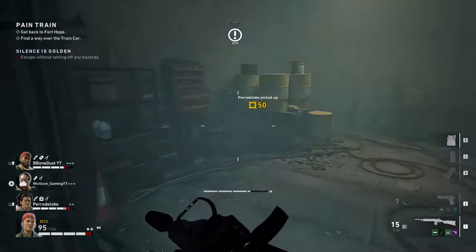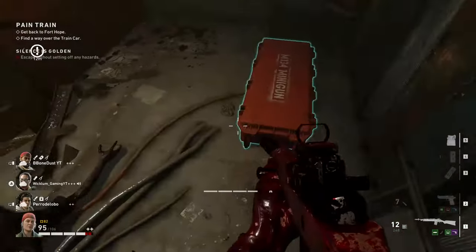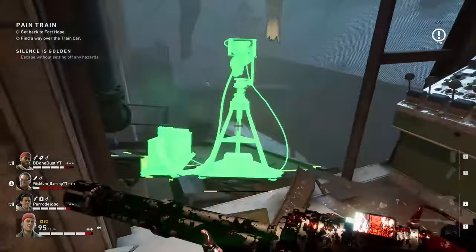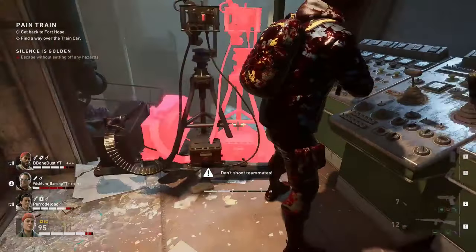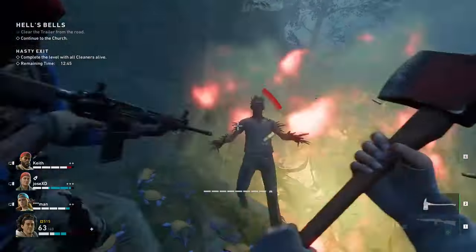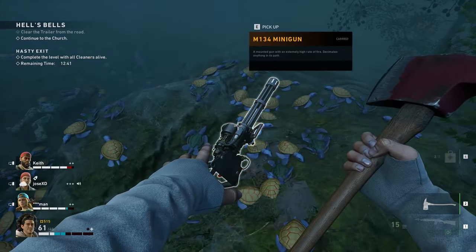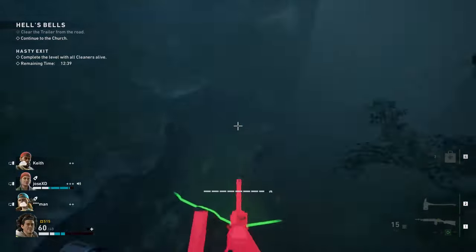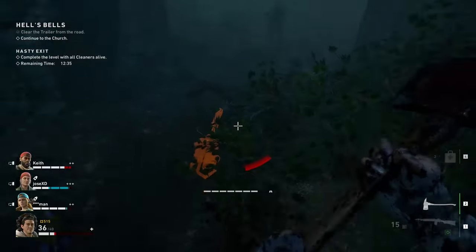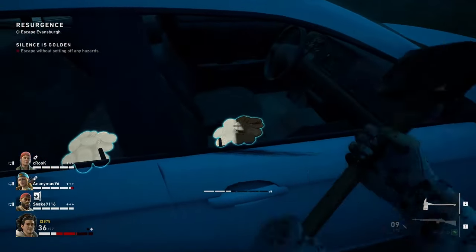Around the biggest part of the levels there is a hidden weapon case that can be opened only with a toolkit. Inside you will find a minigun. Once you pick it up you have to move it to the location where you want to place it. In case you find any enemy while trying to get to the desired location, you can change your weapon and it will throw it down, allowing you to defend yourself without placing the minigun down.